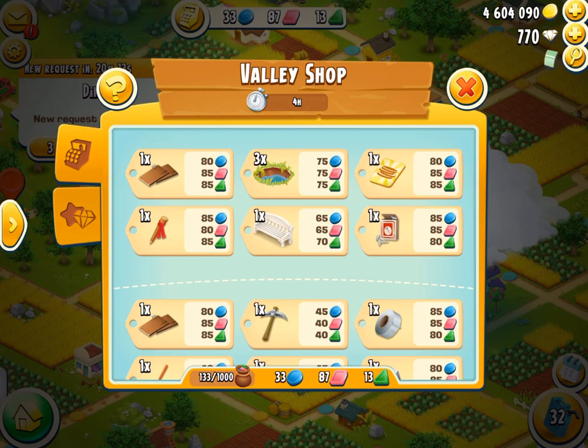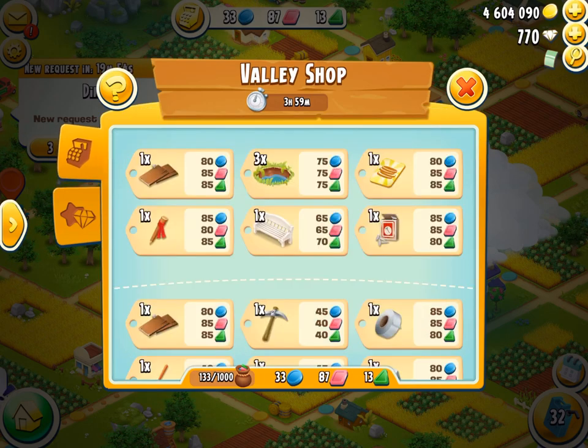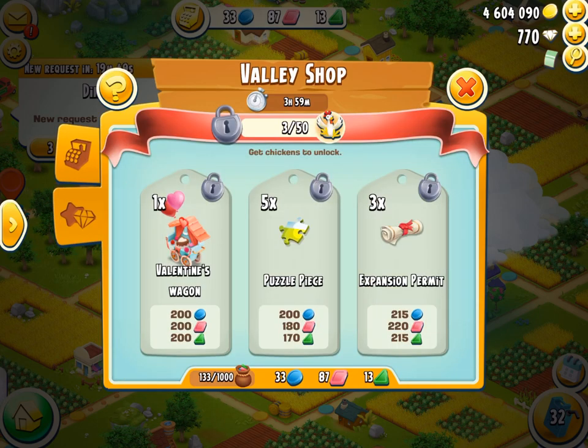Also, when the season starts, look at the exclusive shop. When a new season starts, look and see what's there — see which one you want. Remember to get the chickens also, but plan ahead. So you want to have the amount of tokens to get it. For example, if I really wanted the Valentine's Wagon but didn't really care about the other two, I'd save about 200 of each token to make sure that when it happened I could buy it. So don't just spend it all on the regular items — you definitely want to have enough to buy those exclusive ones. Always be buying if you hit the 1000.